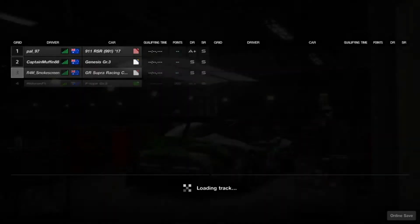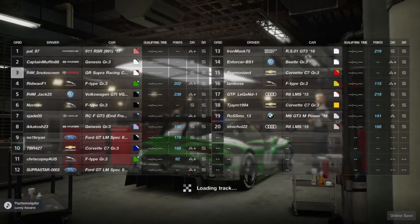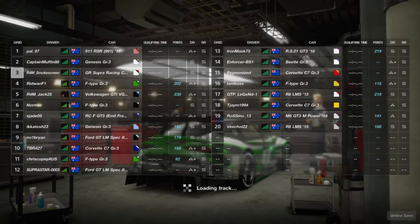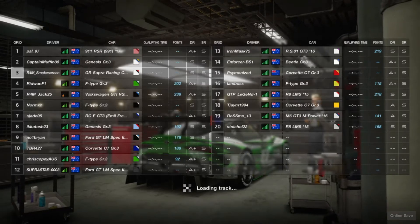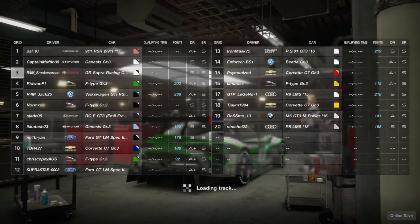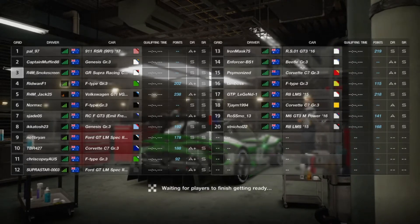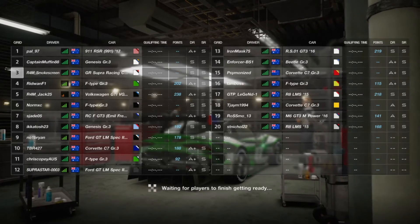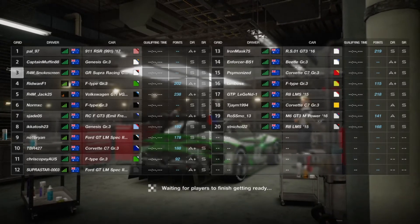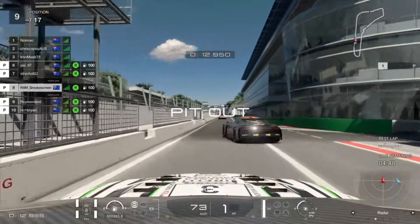G'day everyone, I'm Smokescreen, and welcome back to another video. Here we go, back with the new season of FIA, another Exhibition Series running until early next year — this is the 2020 to 2021 Exhibition Series. We're in Manufacturer Series, and I've gone back to Toyota after the McLaren season last time out. It was fairly horrific that season, so I've gone back to a car I enjoy — a car with better top end, and it's a little bit more manageable.